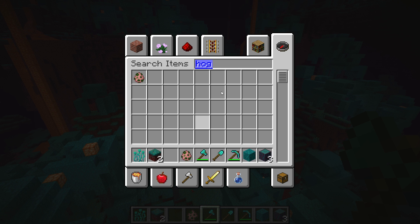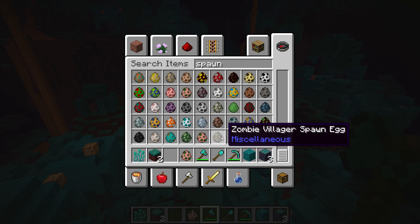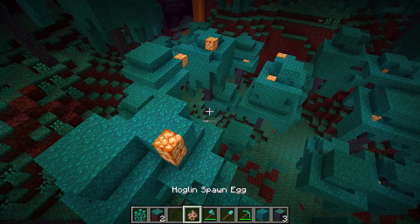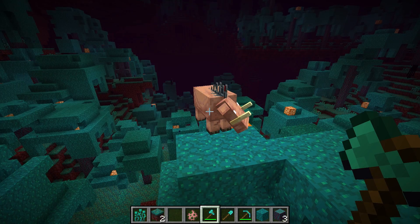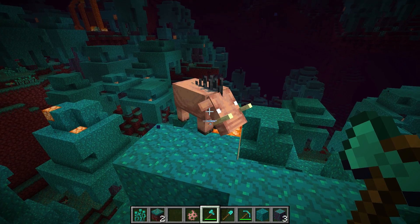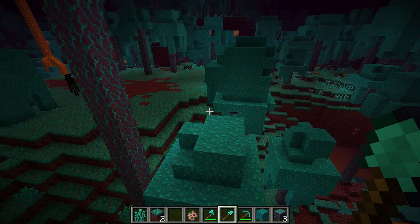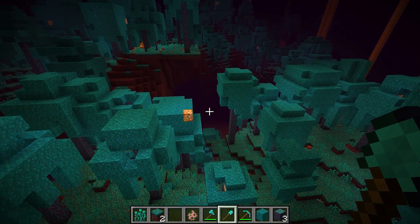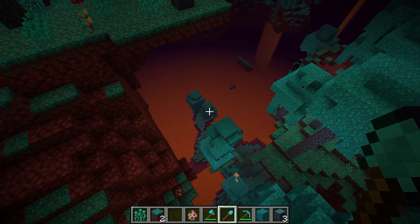One thing I didn't cover in the last video: we have hoglins. Let me go to spawn eggs here — yes, I've already shown you this one. These guys kind of look into your soul a little bit. They're a little sketchy. The two things I'm noticing almost right away in this biome: the contrasting colors are just outstanding.